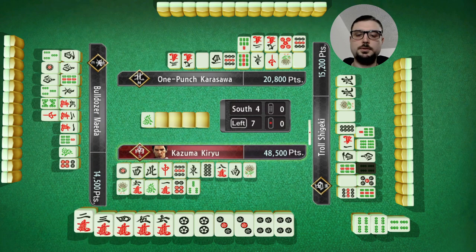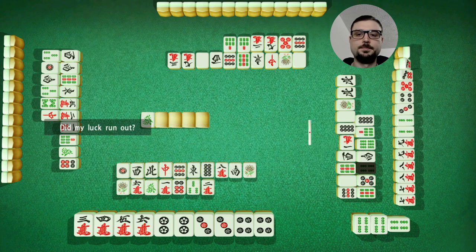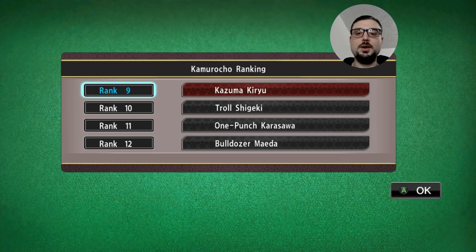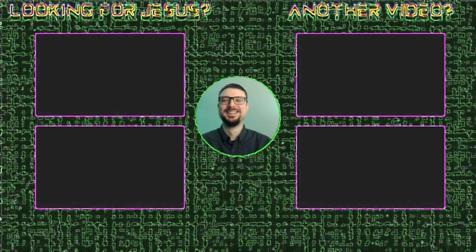Two three four five six - I just choose two which is safe and I need a three or a six character. I should still win this unless this hand is just unbelievably huge. Reach, ippeiko, one dora - not enough unless... he's not. We are rank one for this game and we are rank number nine - we cracked top ten! Look at this graph!